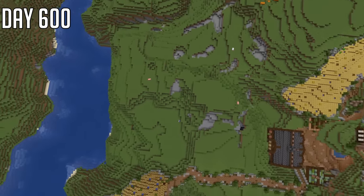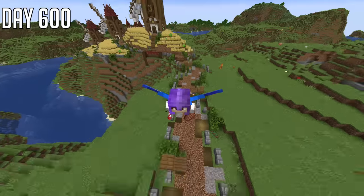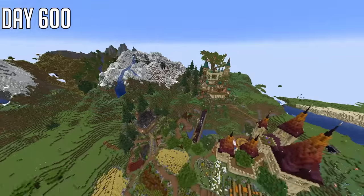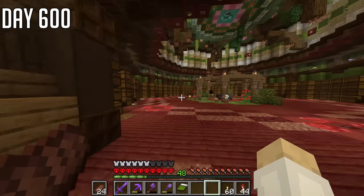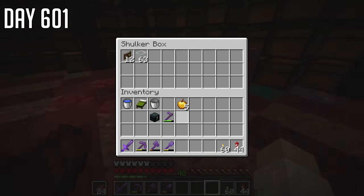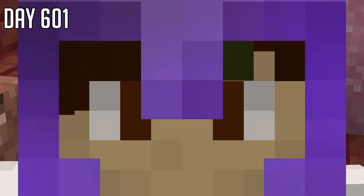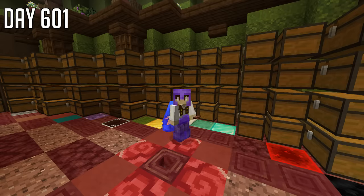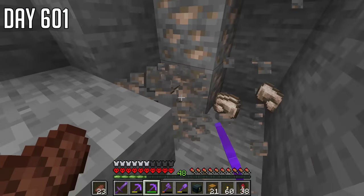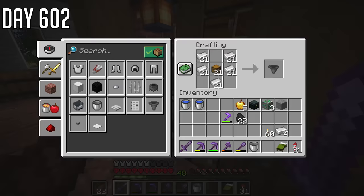This iron farm we're gonna build is massive. It's gonna take up all this space here, and although it's massive, they're not that complicated to build. However, we do need a lot of materials such as cobblestone, walls, stairs, slabs, gates, glass, chests, and beds. And ironically, one of the things we need is lots of iron — more than this.